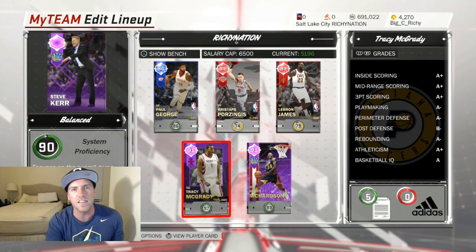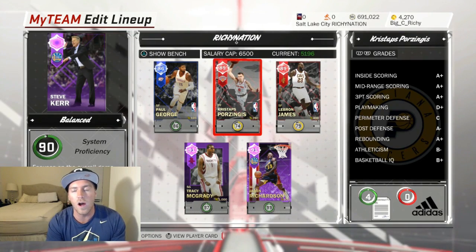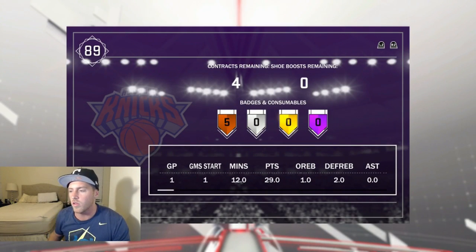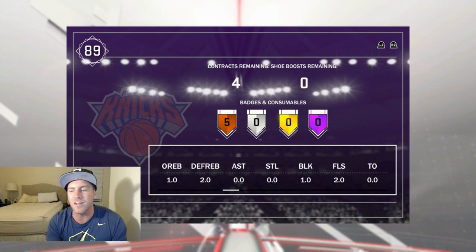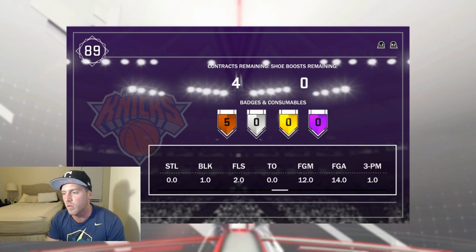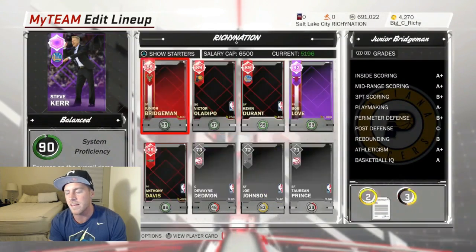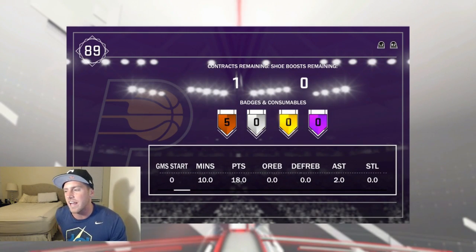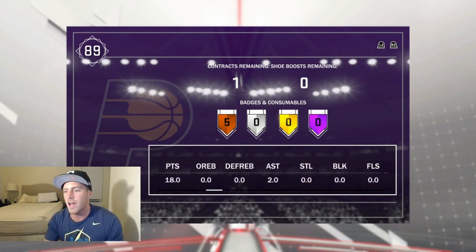It wasn't a nail-biter or anything — I ended up pulling away. I think Porzingis had another shot or two and it was game. Shout out to my opponent — really good opponent, definitely knows how to utilize the post and the pick and roll, which is not something you see too often in this game. I only played the one game. He got 29 points with Porzingis, two defensive rebounds, one offensive rebound — total of three rebounds, which is kind of lackluster. You do need to badge this card out. He only got one block. Victor Oladipo: 18 points, six field goals made, two assists.